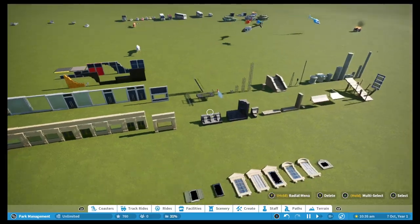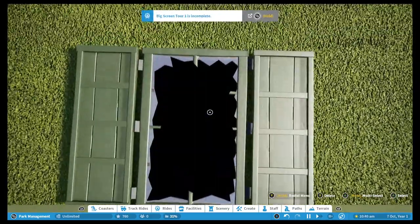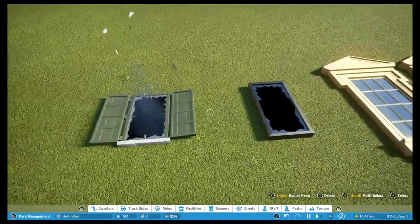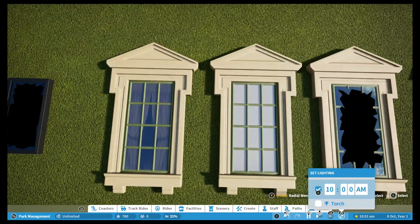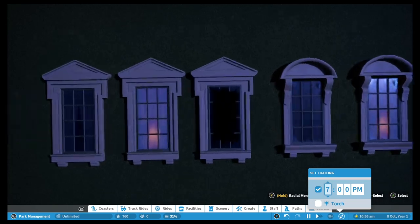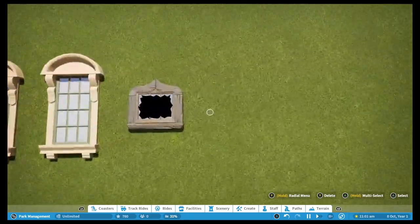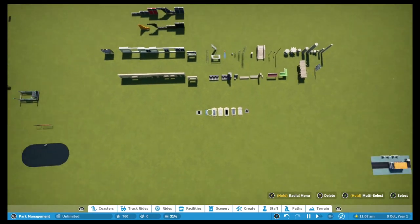It's a bit weird that fire escape walkways were included in the Ghostbusters pack rather than the Studios pack, but then we have all the windows and at night you can see lit versions with silhouettes inside. The glass also smashes from time to time, which is a really nice touch from Frontier.